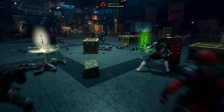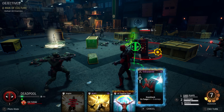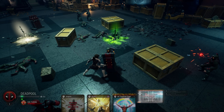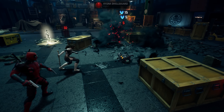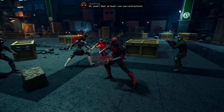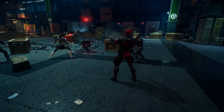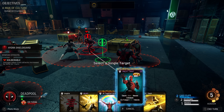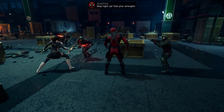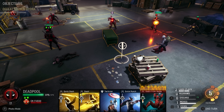Deadpool is gonna lose some effectiveness when taking damage, so heroes like Captain America — or, surprisingly enough considering their relationship, Wolverine — are helpful to taunt enemy attention away from Mr. Pool. Unsurprisingly, Doctor Strange has a couple of abilities in Vapors of Valtorr and the Shield of the Seraphim that would complement Deadpool extremely well.